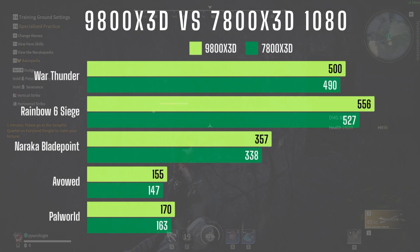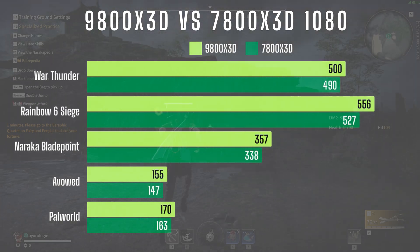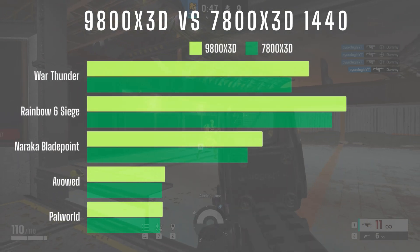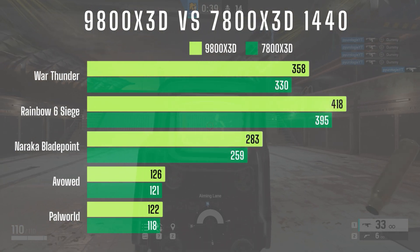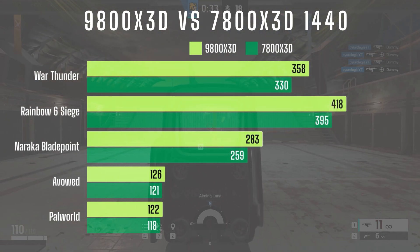Here are the overall numbers. Since I lowered the graphics settings for these tests, the CPU is doing most of the heavy lifting. Even at 1080p the difference in average FPS between the 9800X3D and 7800X3D wasn't too drastic — the biggest improvement was in frame pacing, making gameplay feel a bit smoother. At 1440 and 4K the FPS gap widened more than expected, with the 9800X3D consistently pulling ahead as resolution increased. The one constant across all resolutions was better frame pacing with fewer micro stutters on the 9800X3D.